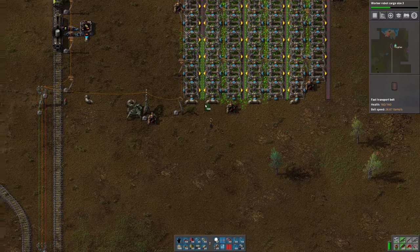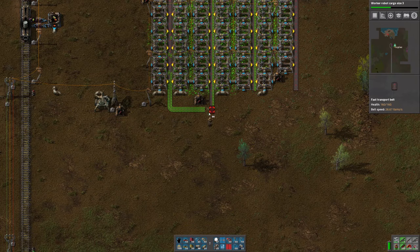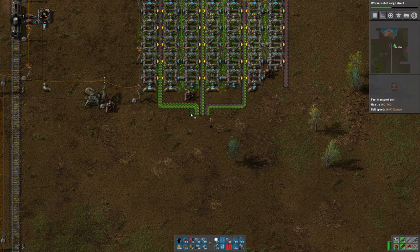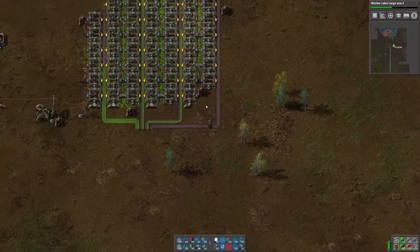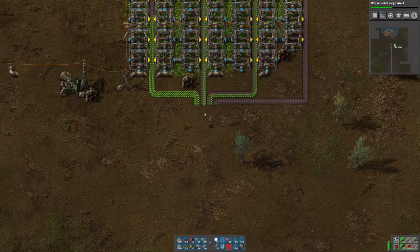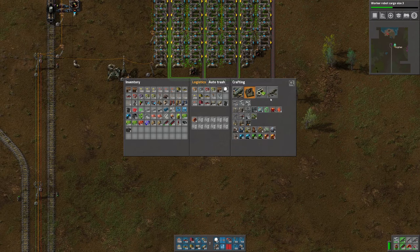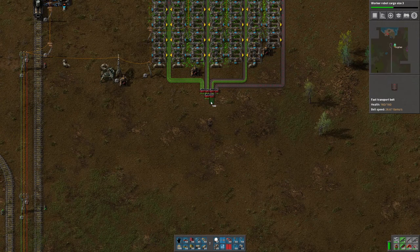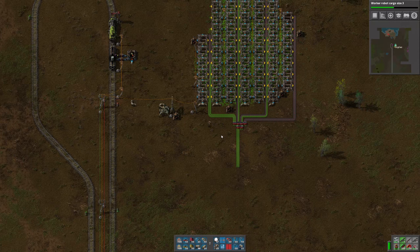We have four belts. Now I need to make some centrifuges, which I also need concrete for. I think a single belt of uranium ore is going to be enough for us to work with.